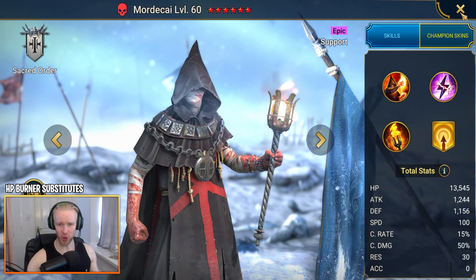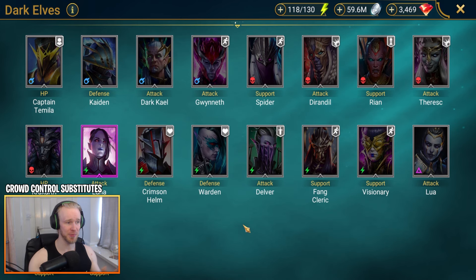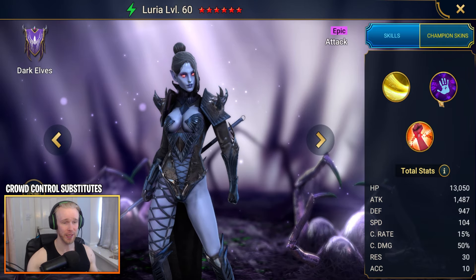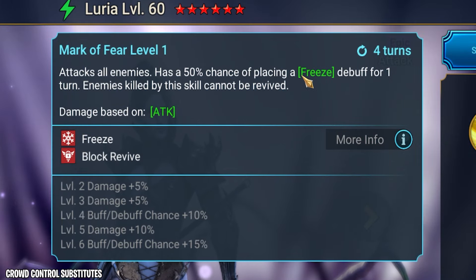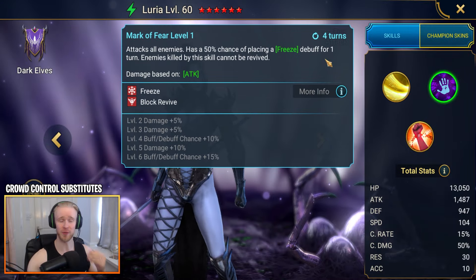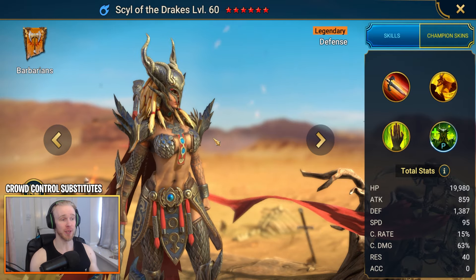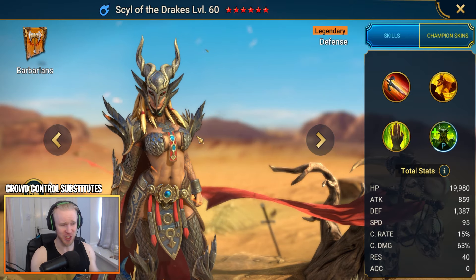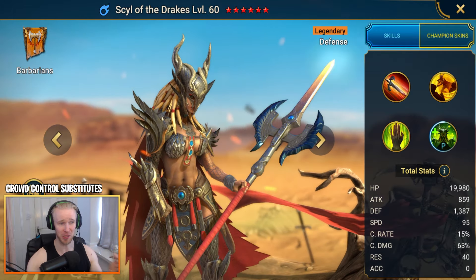None of these roles are particularly set in stone — you could run Mordecai with other HP burners and two or three crowd control champions and just not use a tank at all. Luria is a great CC option — on her A2 she attacks all enemies with a fully booked 75% chance of placing a Freeze debuff for 1 turn. Next up, Sil of the Drakes is another fantastic crowd control option in Spider's Den. She's a login reward champ you get after 180 days — fairly accessible if you stay patient, and she'll make a big difference.